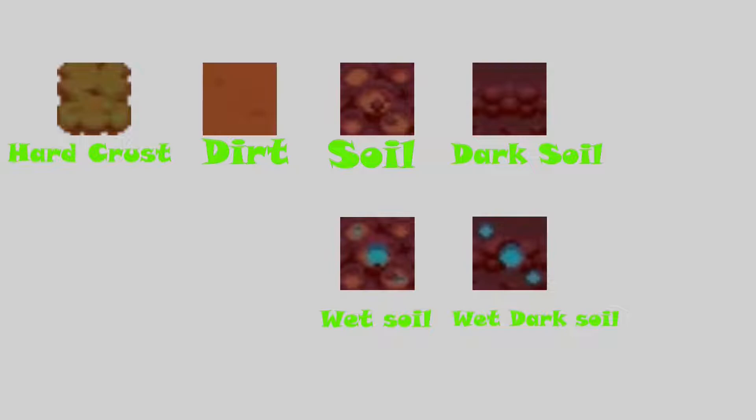To recap the tiles: we have Hardcrust, and once you break Hardcrust you get dirt. When you till dirt you get soil. When soil gets tilled — which a player can't do alone without any help — you get dark soil. Whenever a crop is harvested from soil it goes back to dirt. Whenever a crop is harvested two times from dark soil, it goes back to dirt. You can till dirt to make it soil again, and through means other than the player (unless you have a special item) you can turn soil into dark soil. Wet soil has the same properties as soil except crops go faster on it. Wet dark soil has the same properties as dark soil except crops go faster on it.